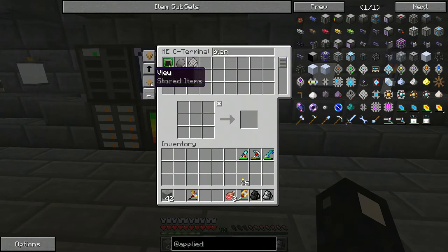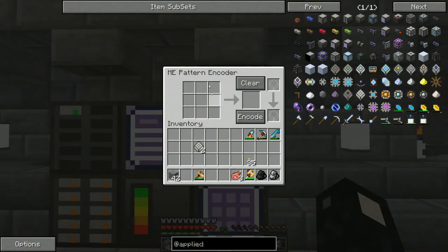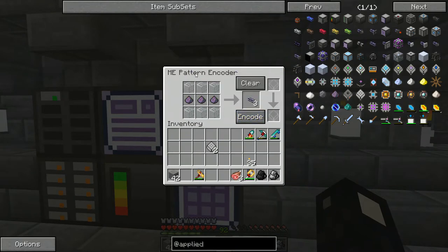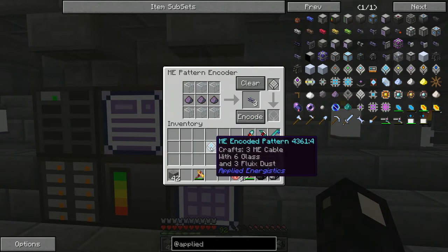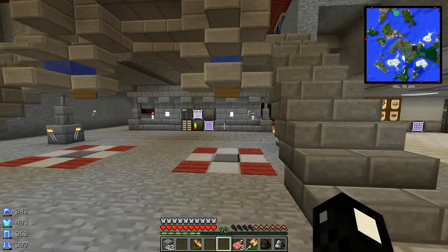If you click here, this will show the stored items; this will show the items that are craftable. So once you have your blank patterns, this is a pattern encoder — it allows you to insert recipes into blank patterns. We're going to need lots of ME Cable. So we can make a pattern for this. We put the recipe in the encoder, put your blank pattern in here, and hit ENCODE. Boom — we've got an ME encoded pattern. It crafts three ME cables with six glass and three Fluix Dust. Now we can auto-craft ME Cable.